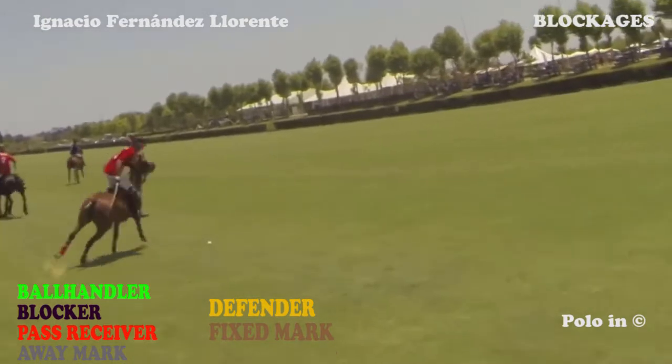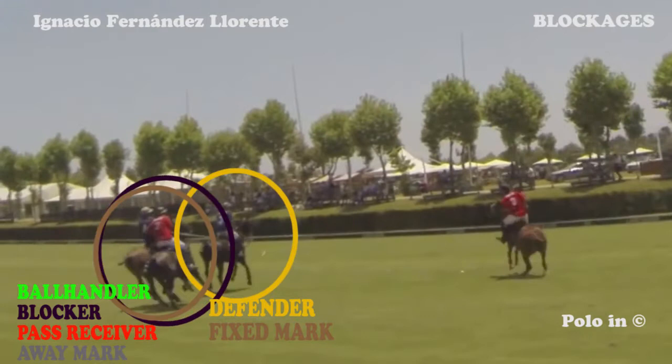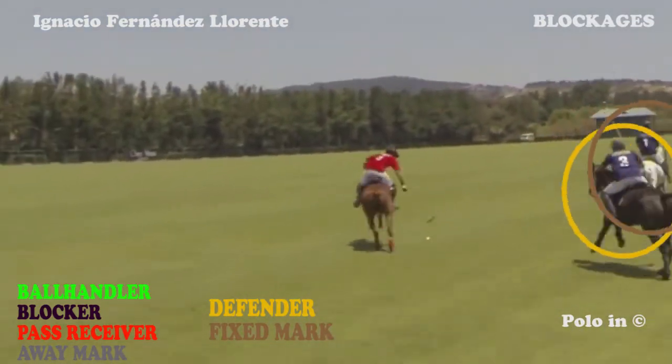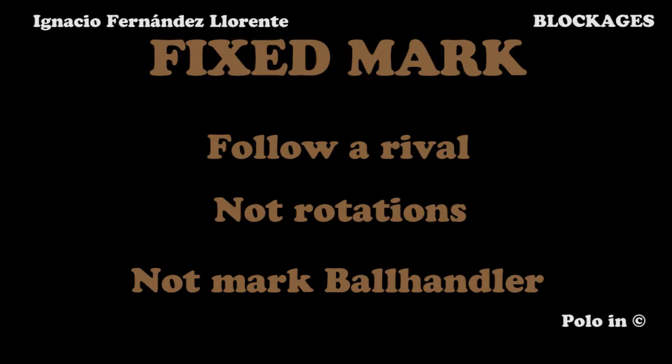Here the ball handler accelerates to the right. A blue defender comes to mark him, and a red blocker goes to reach the defender. A blue fixed mark is following him. The ball handler goes to the left; there's another fixed mark watching him. The fixed mark is not marking the ball handler because he has another mission — he has to mark another player. Meanwhile, the defender escapes from the blocker and goes towards the ball handler. The objective of a fixed mark is to follow your opponent; he usually doesn't mark the ball handler and doesn't make marking rotations.